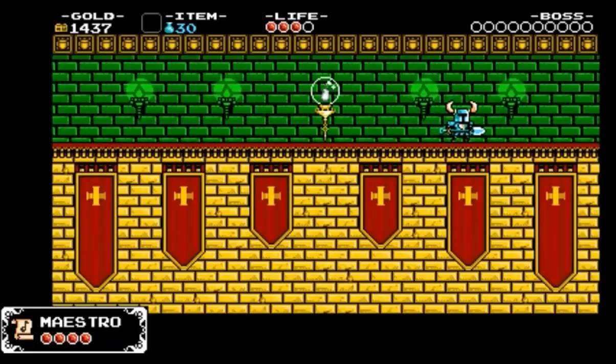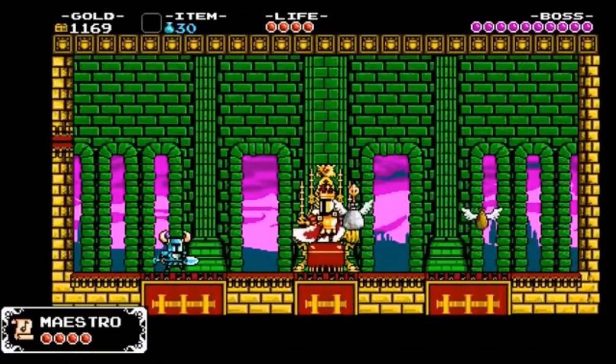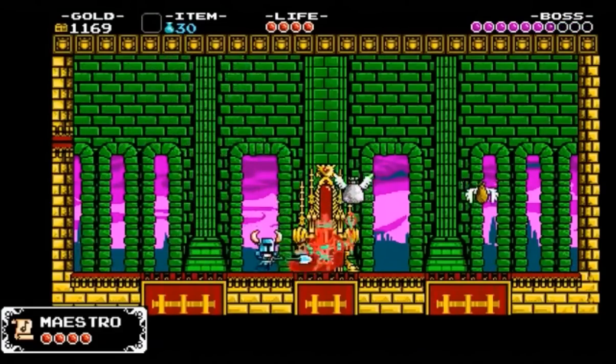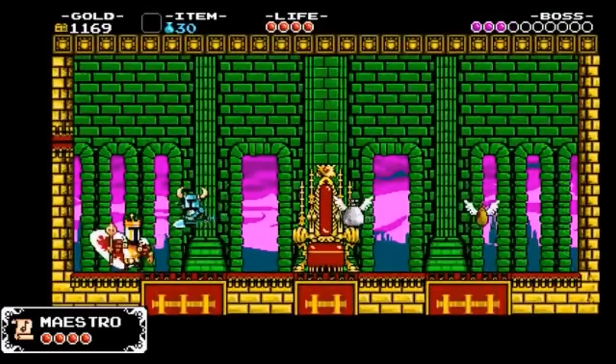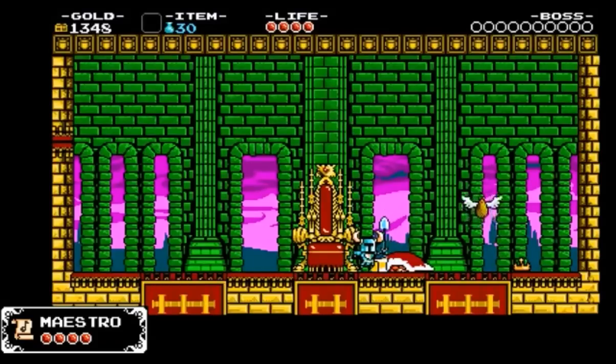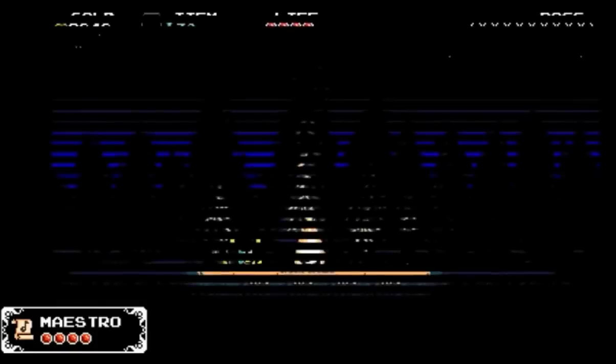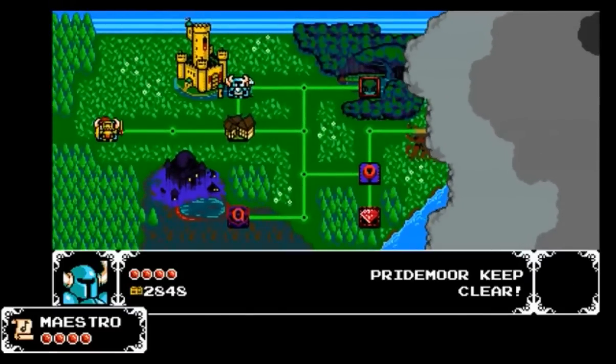King Knight is a little tricky for beginners speedrun-wise — casually he's a really easy boss. Basically you're going to be pogoing him and slashing him on the ground — a combination of that. For the first cycle, you hit him as he's jumping at you the first time, then pogo up to him. It's a little tricky to learn and I still mess it up all the time.